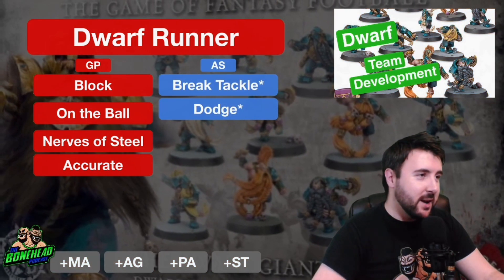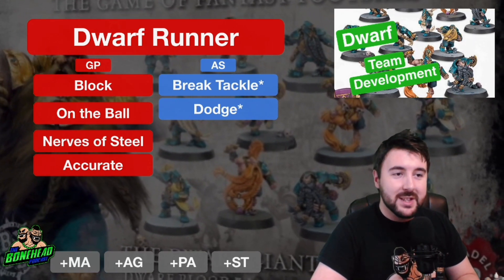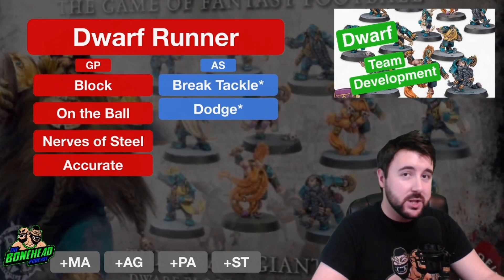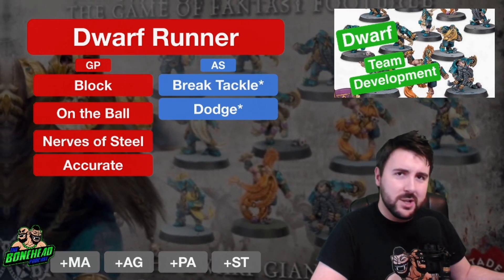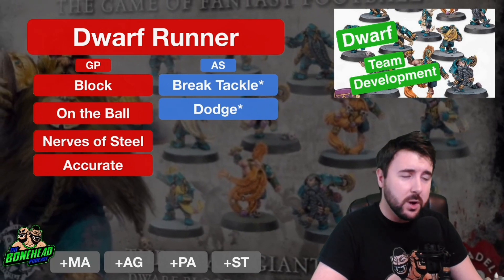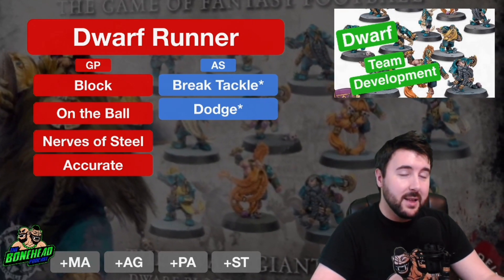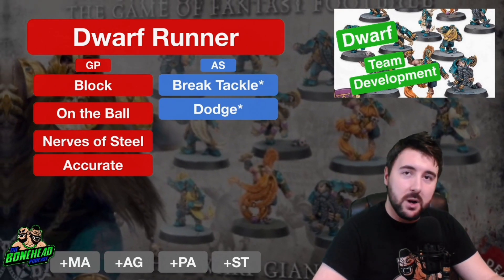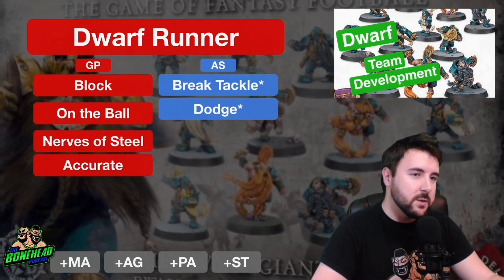The first player we are going to look at on the Dwarf line-up is the Dwarf Runner. The Dwarf Runner comes in at 85,000, Movement 6, Strength 3, Agility 3+, which is one of the better agilities on the Dwarf team. Passing 4+, which isn't bad, not as good as it used to be — most things got worse in Blood Bowl 2020 when you think about passing. Armour 9+, comes with Sure Hands, Thick Skull, General and Passing as skills, and Agility and Strength on doubles or secondary skills.